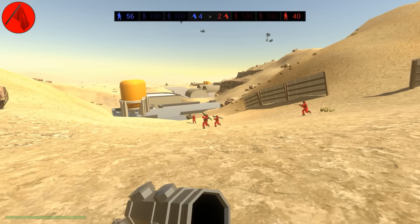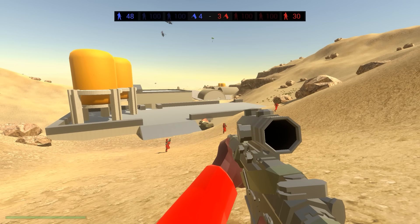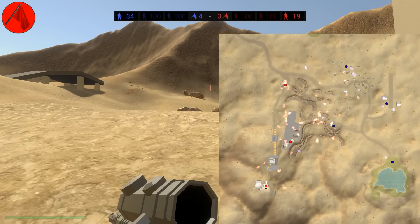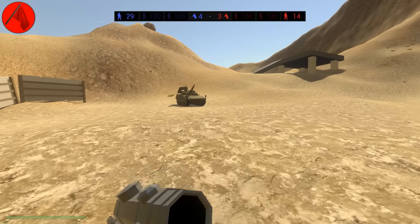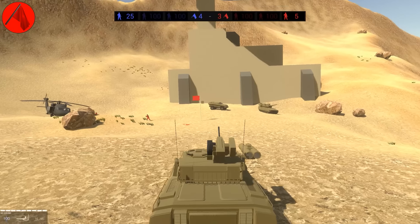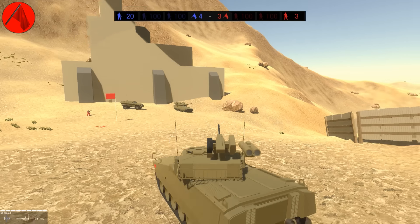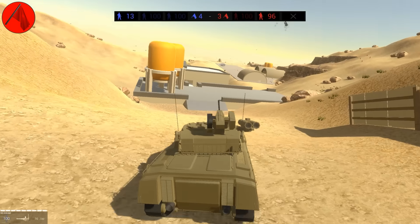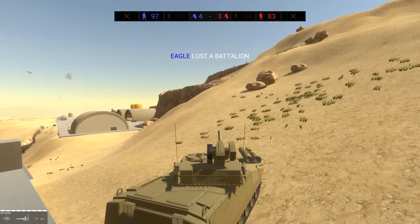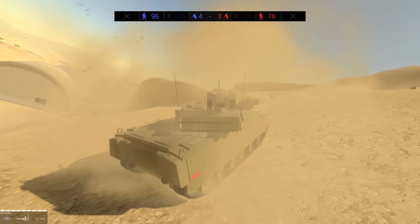The infantry fighting vehicle is up ahead — it looks damaged and I didn't bring a wrench. There's the IFV — it looks very similar to the other one with the same weapon systems. There's the light tank. We've got TOW and the autocannon. I'm so in the habit of being blue and shooting at red that I almost shot at my teammates on these cliffs. Kicking up dust — kind of like making a sandstorm.